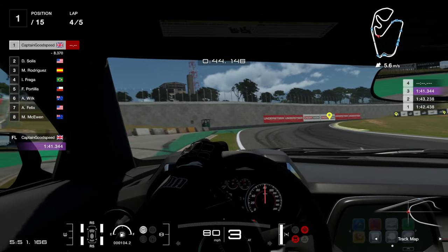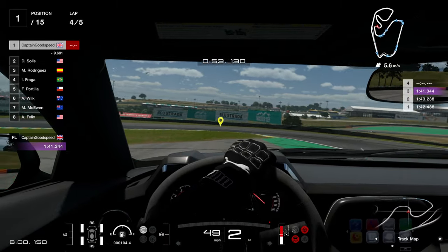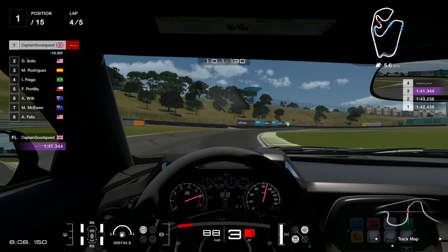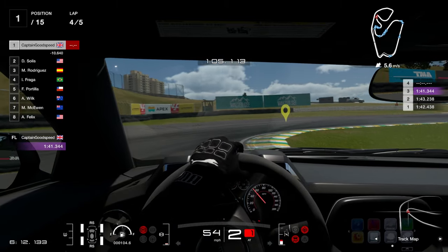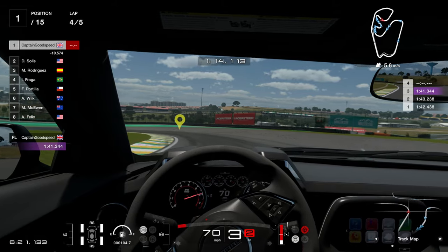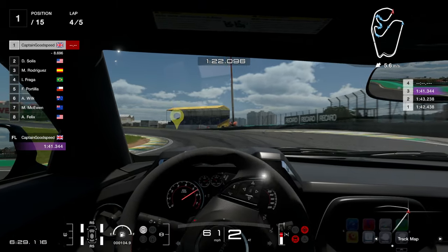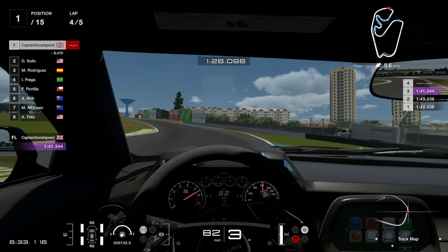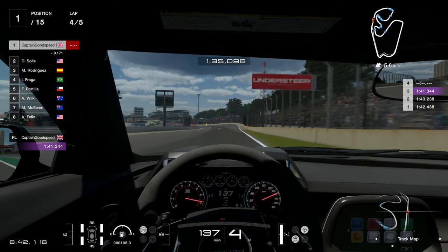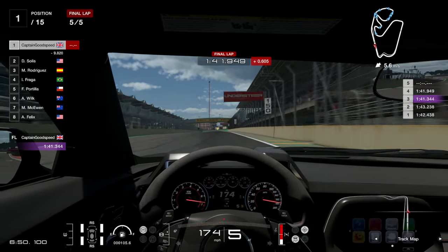1.2 seconds would take us to a 1:40 flat. A little bit wide — I don't think we're gonna do it now, we've gone too wide. Might not even be a faster lap this one. This has been a very poor lap. But you can see how much time we could gain on this if we absolutely nail it. So here we go — this has got to be the time now on this final lap of this championship. We nearly lost it there. Up to the line — 6 tenths slower.